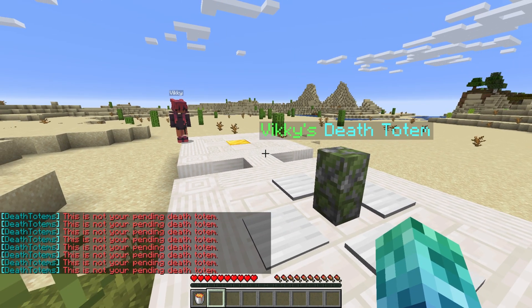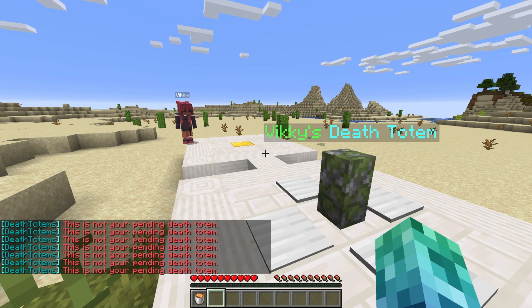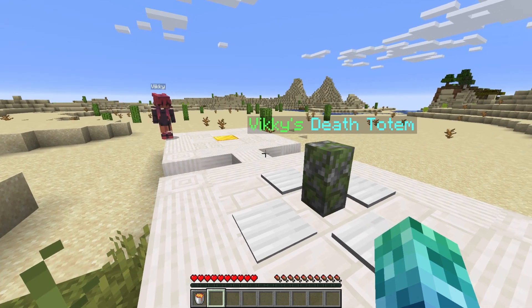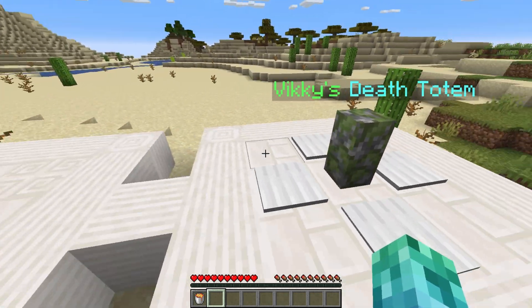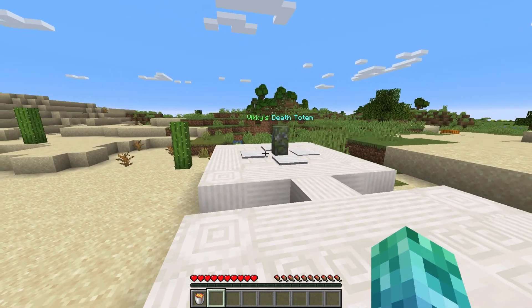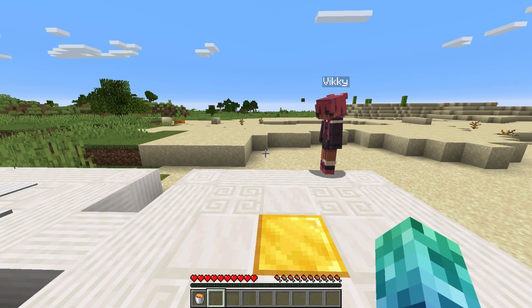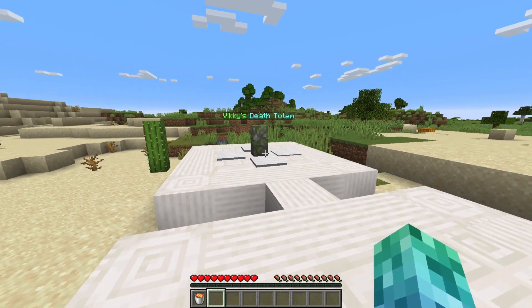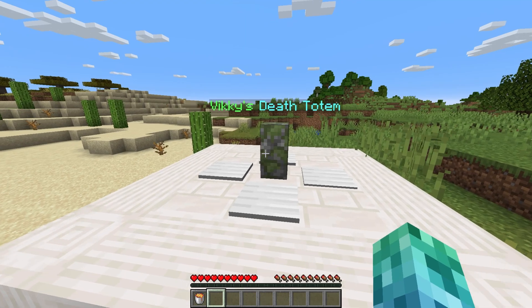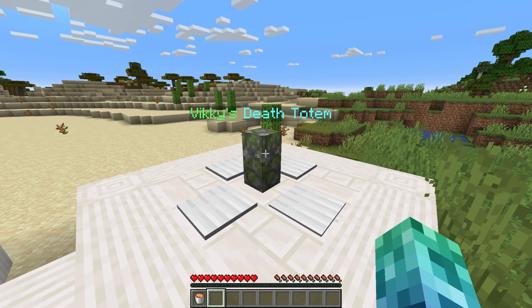If we manage to not make it back to our Totem in time and instead need to respawn again, our first Totem will be lost along with all the items in it — there is no Death Totem queue. Death Totems still work in claimed areas and aren't able to be used as griefing tools, as the block they replace will always be restored. They will replace blocks that aren't solid objects, such as flowers and fence gates. They are immovable blocks and will not spawn if your inventory is completely empty.